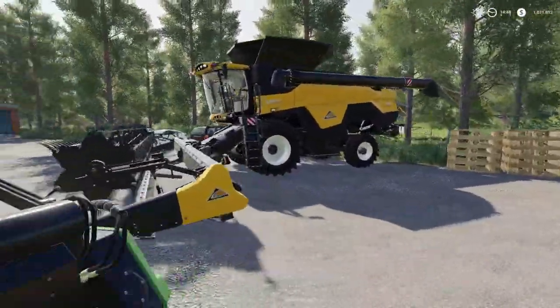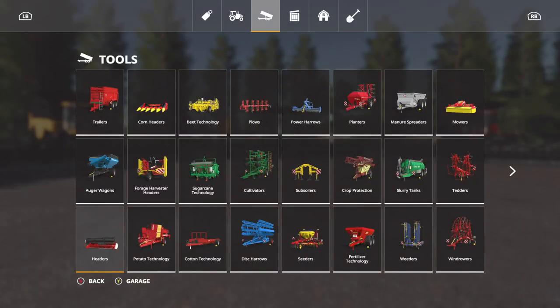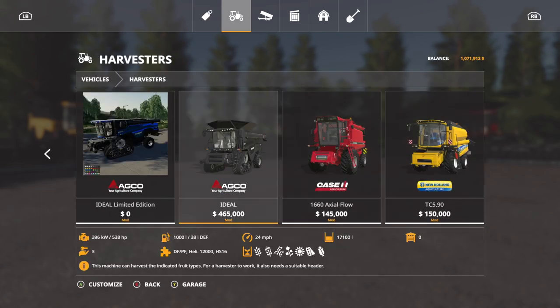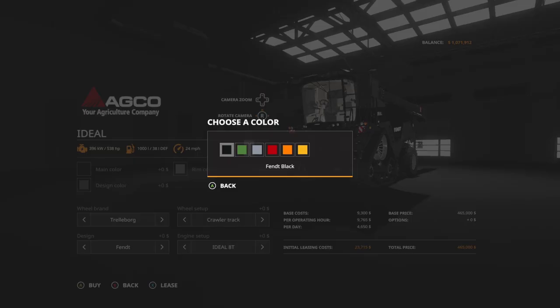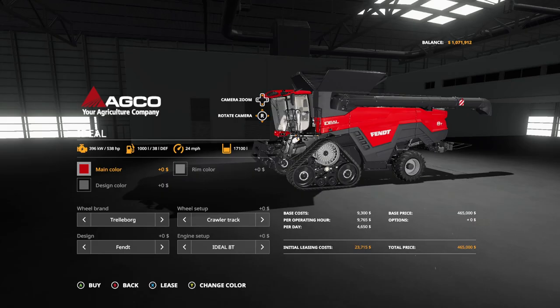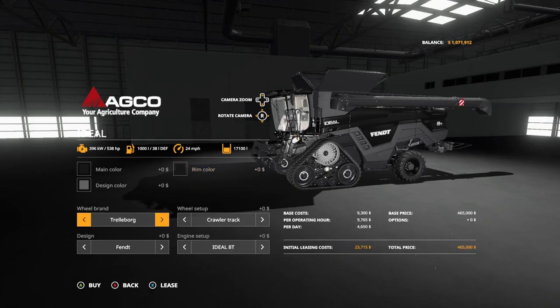And we got the Challenger - how did we get that? So what you want to do is go into harvesters and go all the way to the right - AGCO Ideal. This is for everybody: PC, Mac, PlayStation 4, Xbox One. Main color - change anything you want. You can go black, gray, green, red which looks awesome, orange, yellow, whatever you want. Rim color - gray, red, white, black which looks amazing.